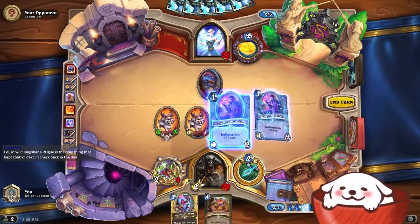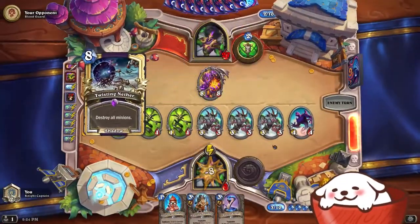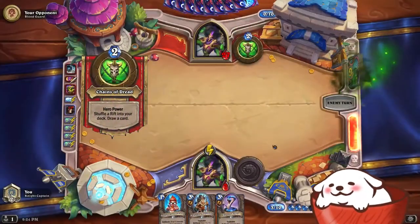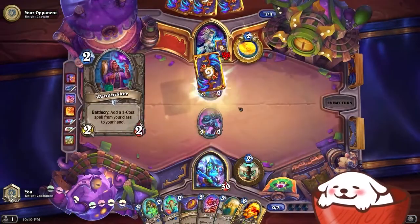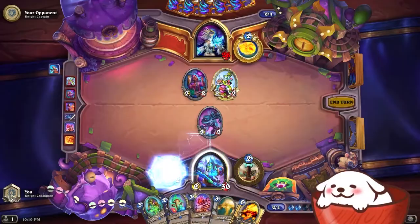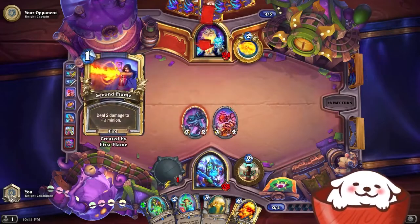Midrange decks are just too slow against aggro decks. But a control deck is definitely slower than a midrange deck, so why do control decks beat aggro decks? That's because a control deck revolves around being slow — because of this they can run board and minion removals and also heal. So a control deck can usually clear an aggro deck's board and then heal enough so they don't get burst down by their spells. But most control decks only have so much removal, so when you play a minion each turn like a midrange deck does, it gets tricky to figure out which minions to remove. Eventually a midrange deck can overwhelm the control deck with their constant pressure and the control deck will most likely not have the resources to stop it.